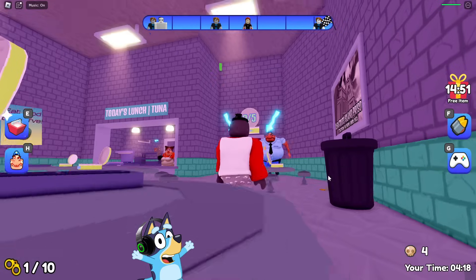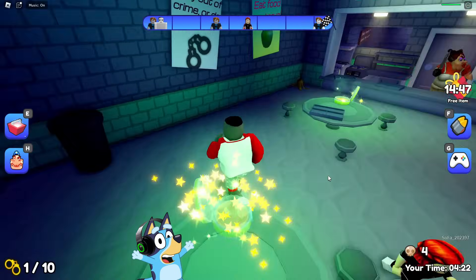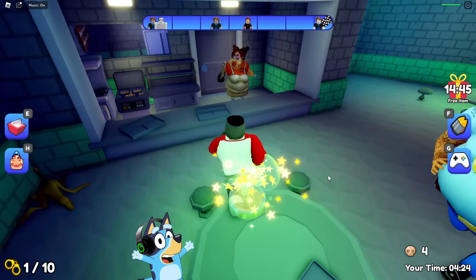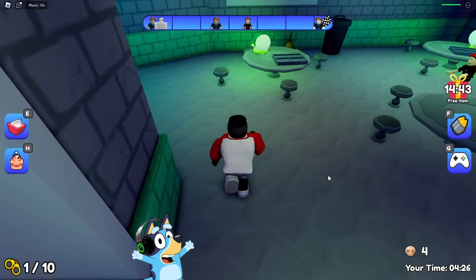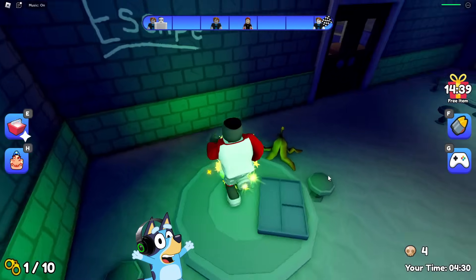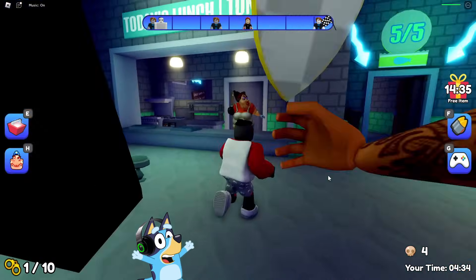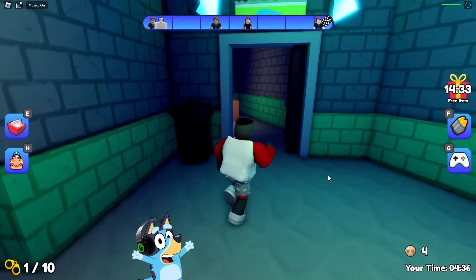So let's do it. It would have been much easier if there hadn't been a huge fat policeman running after us. But I think we should be able to handle it without any problems. Because of his huge belly, he moves quite slowly. Here you need to collect only five cans, and we did it. Now let's go through this door that has opened for us.